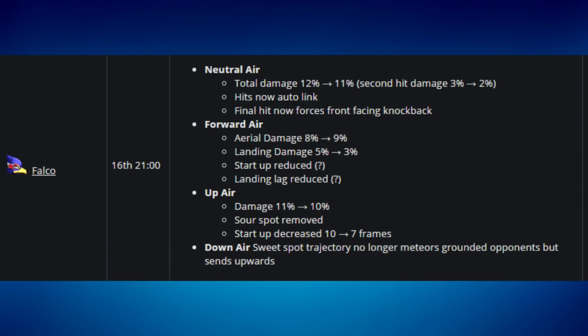For Falco, his neutral air now does slightly less damage — from 12 to 11 — but it now hits in the outer link, meaning it essentially combos into itself. The final hit also now forces forward-facing knockback, which allows for combo follow-ups because the opponent always ends up in front of you.